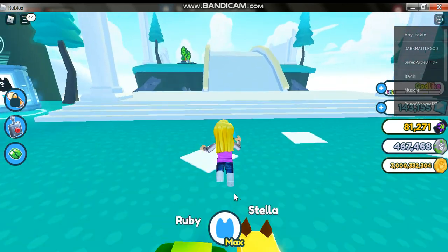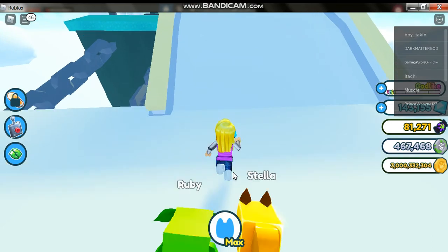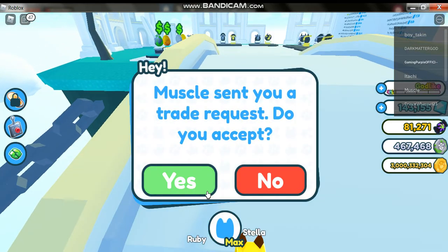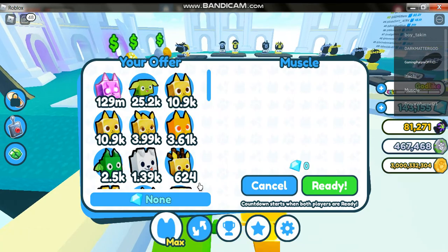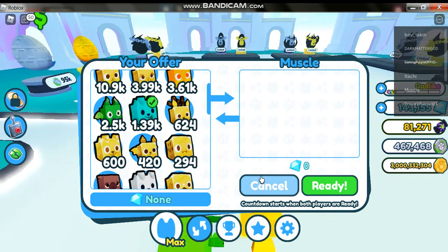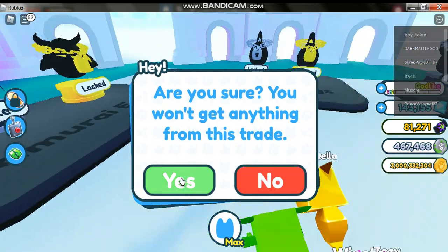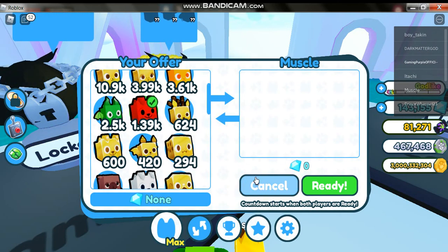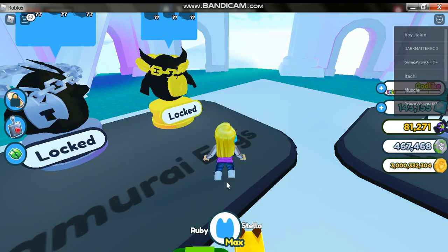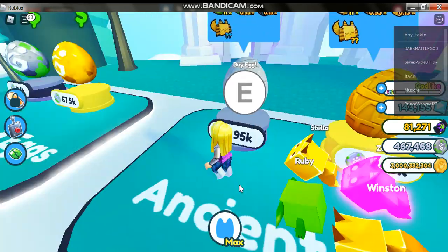I'm gonna let you see what's in here. This one is an egg shop where you can buy some eggs and hatch them to get pets. It also has a trade request. I'm going to cancel this trade because I'm super busy. Let's go and try these eggs.